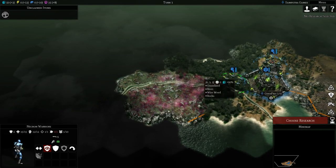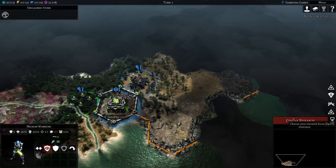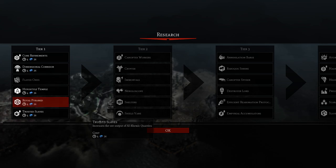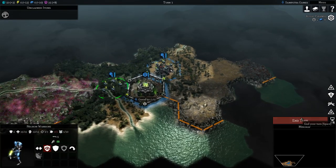These red things are weeds that do quite a lot of damage, so you want to avoid them if you can. I'm going to choose our research — we'll go for Royal Pyramid. This is a building that produces heroes as well as generating influence. We'll need that so we can pick up that item. And now we're just going to end our turn.